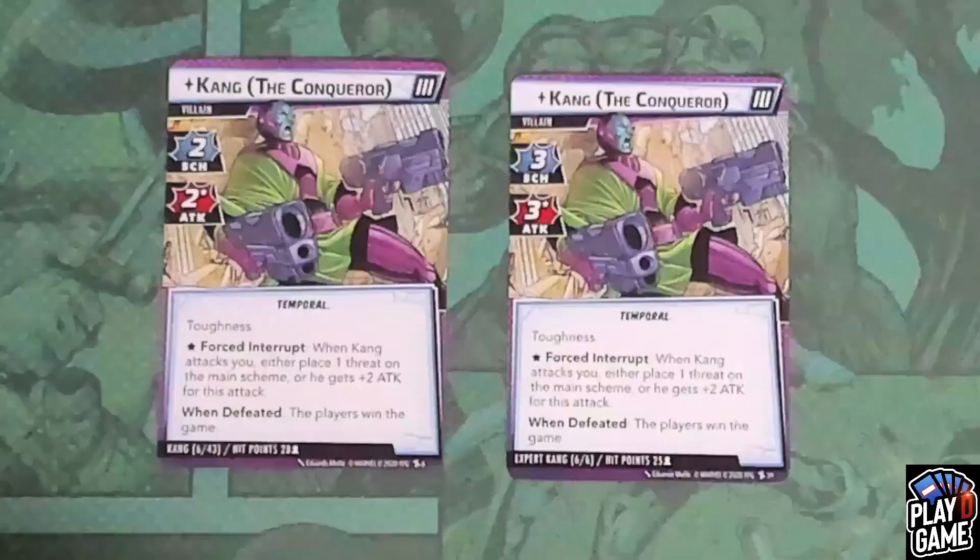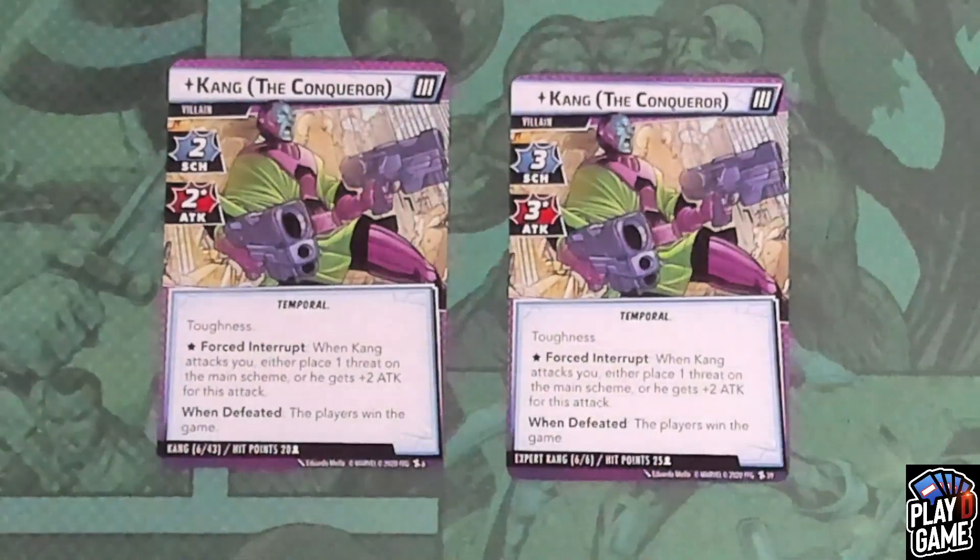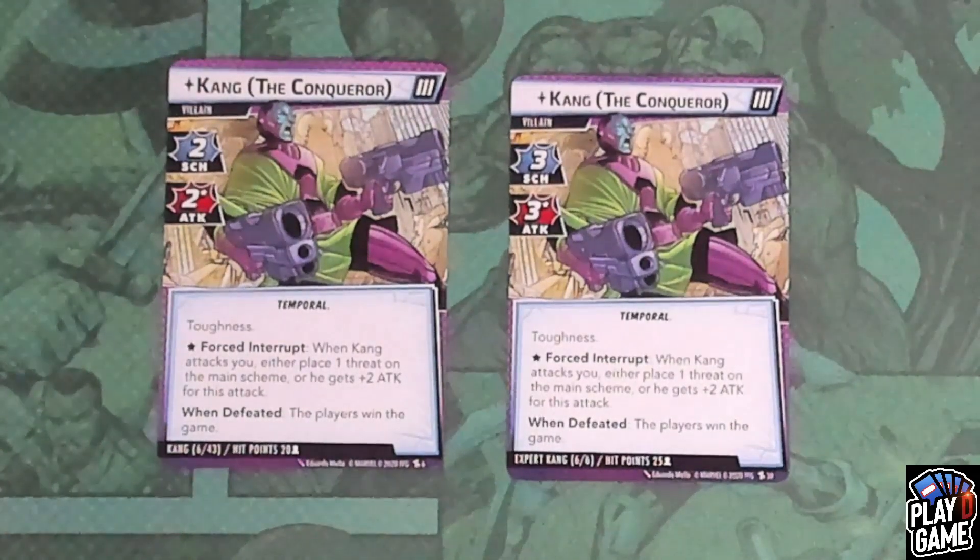So one of those four will be your opponent. And finally, once you've defeated all of those variants — or depending on the number of players — you will end up fighting Kang the Conqueror again in his final form, Stage 3. On Standard mode, he will have a scheme of two, an attack of two, Toughness, and the same forced interrupt from Stage 1: Kang attacks you, you can place a threat on the main scheme or he gets plus two for that attack. When you defeat this Kang, the players win the game.